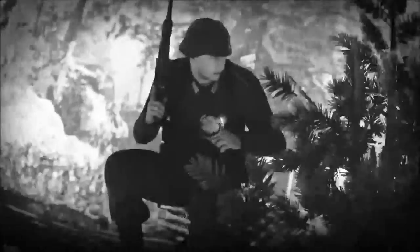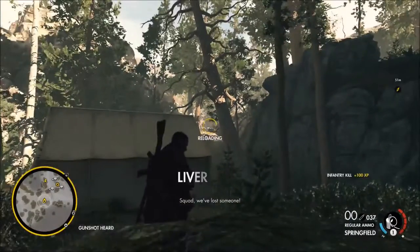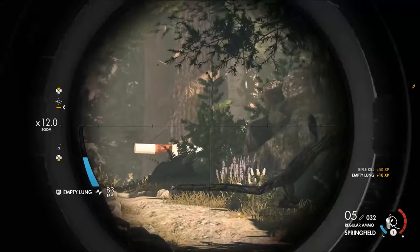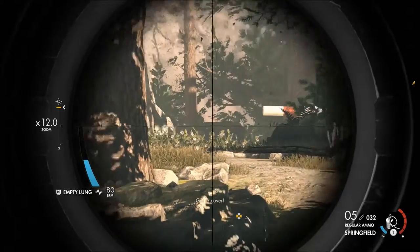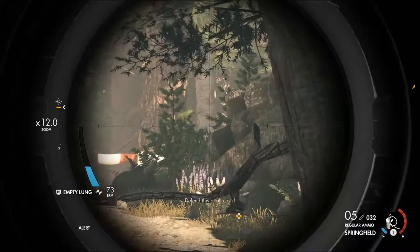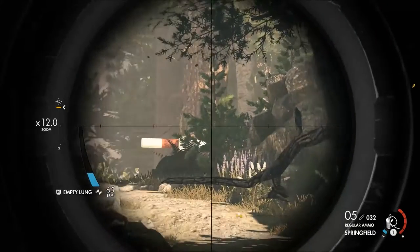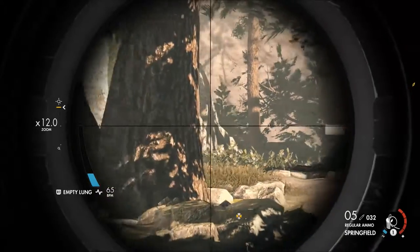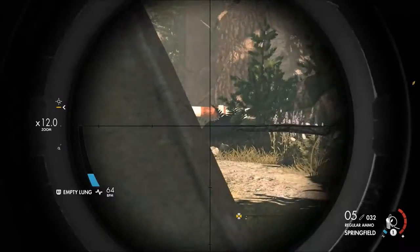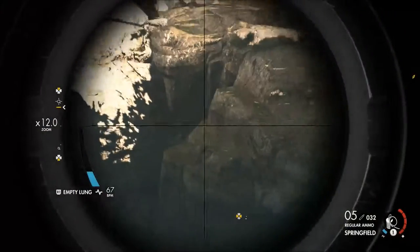We're going to get our first kill camera of the episode — straight through that guy's internal organs, really completely exploded. It's gone down as a liver shot but there was a lot of stuff there. The whistle's being blown, which is not a good sign — that means they're going to call in support. There's a guy right ahead of us but I don't quite know where he is. Let's back around and find a different angle from here.